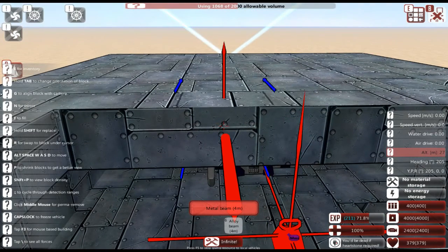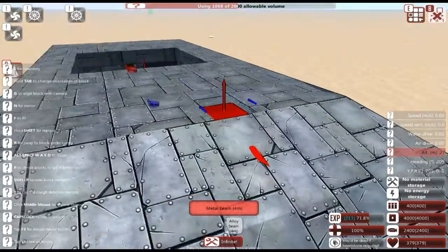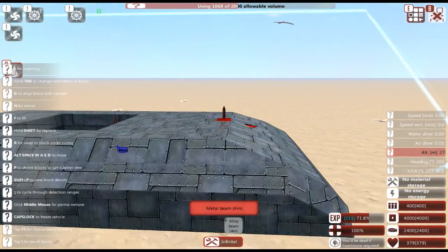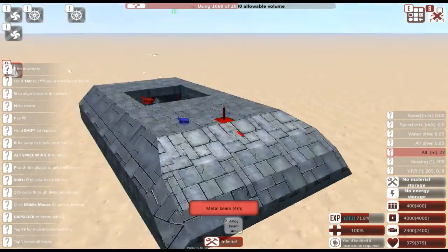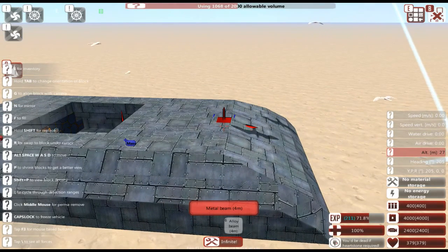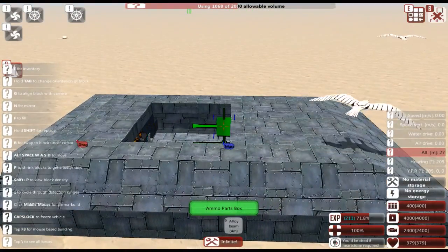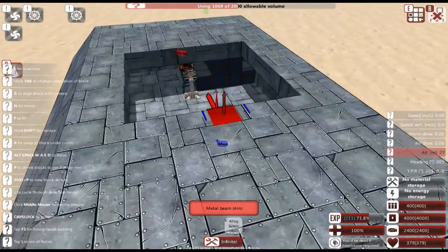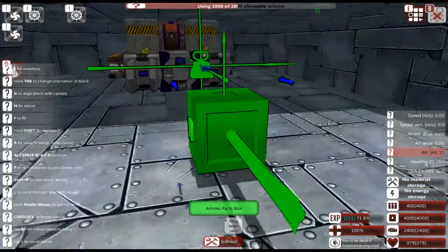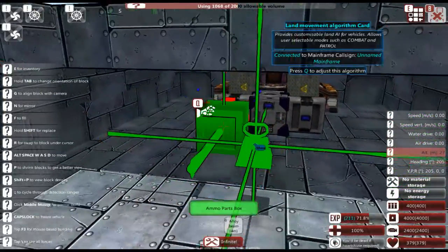One issue I've run into with tank designs is that the roof of the vehicle tends to be the weakest part. You can get around this by making the tank taller, but then you have to sacrifice length and width for height, because we have a 2000 cubic meter volume limit. So it's like deciding: would you rather have more space inside to build with, or extra roof armor? I typically go with the extra building space, because if I want to up-armor from the inside, it just makes more sense that way.